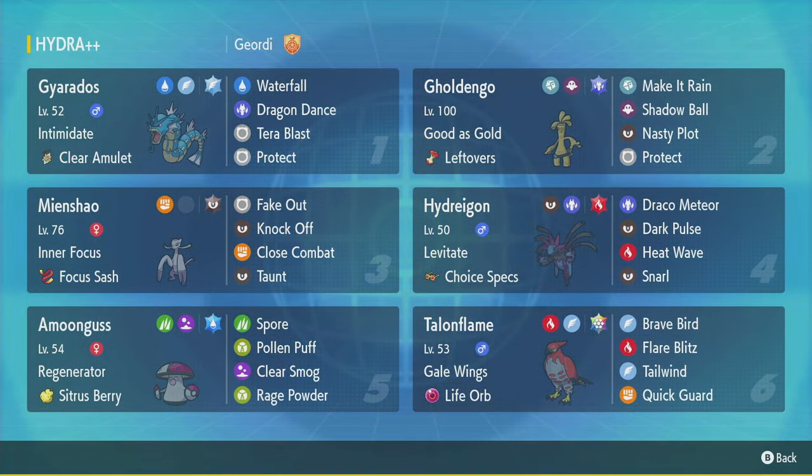What's up y'all, I'm Jordy and today I'm playing in an A++ tour. A++ is like Regulation A plus all of the Pokemon that were added in the DLC, so there will be no legendaries, no paradox mons, no ruinous legendaries, none of that.